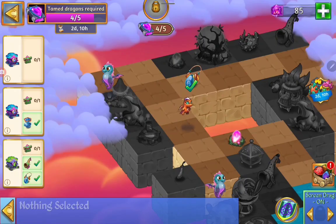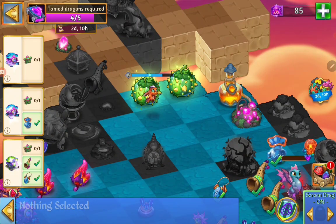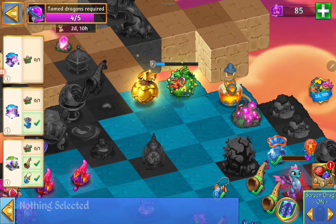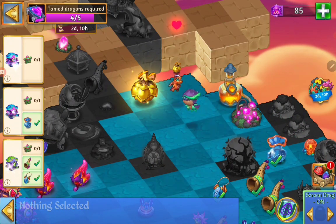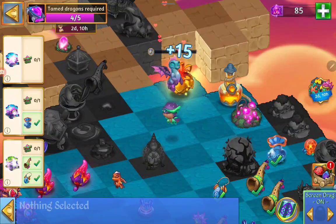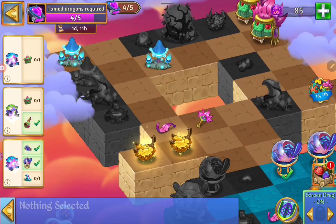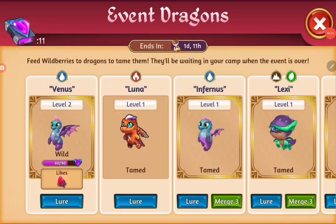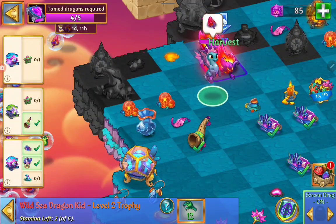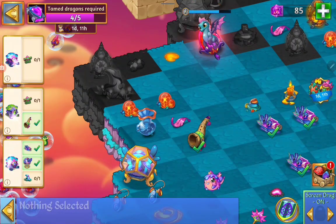We need one more to tame the last one. We have to turn these into wild berries once again. Some dragons are picky and don't like the different colors, but wild berries they will eat. You go ahead — you like red but you'll like this as well. We have to give him two more fruit and we will have tamed five dragons and can open new land.